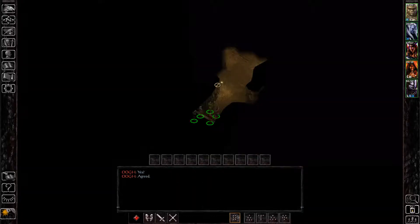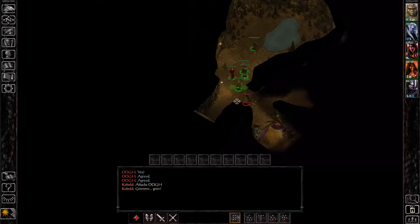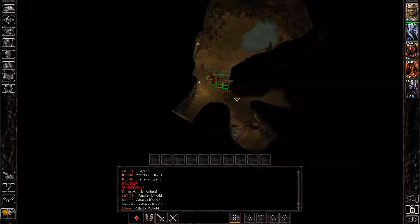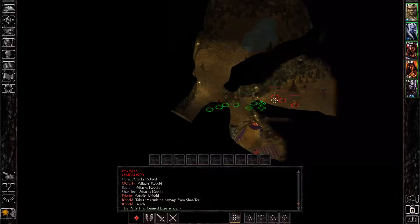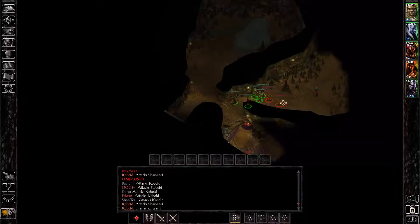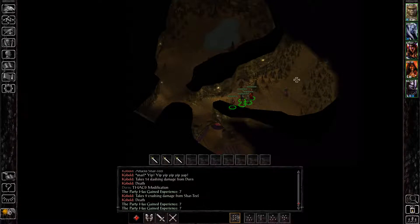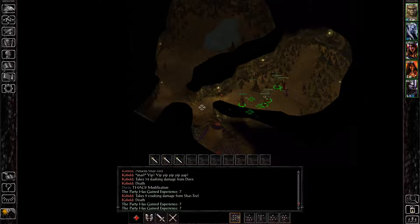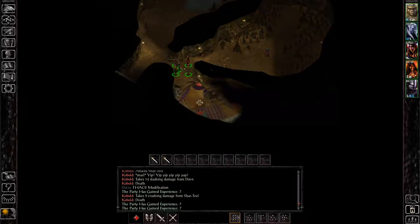Hey everyone, I'm Almar of almarsguides.com and in this video I'm going to show you how to get the Honorary Ring of Sun in Baldur's Gate 1. This ring is going to grant your divine spellcasters, aka your priests, one extra spell slot for ranks 1 through 4 spells. It is an extremely powerful ring, one of the best rings you can probably get in the game for your spellcasters, and you get it in the bottom of the Nashkel Mines.